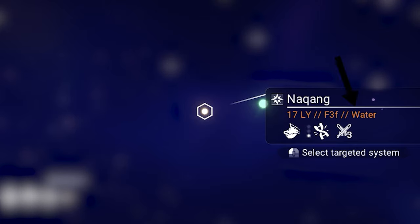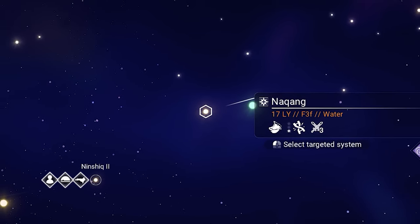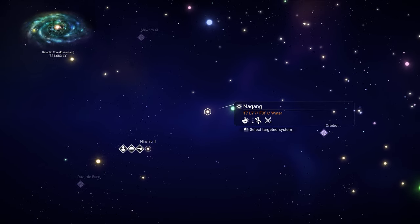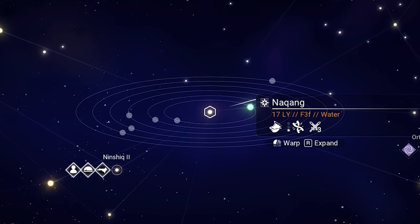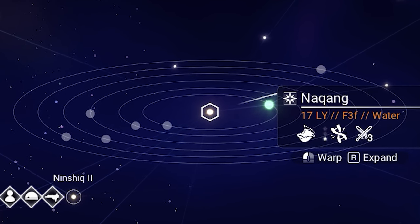You need to look for a number between three to six in the middle of the system code, because if the number is nine or zero, most likely the planets in that system will be too hot or too cold. You also need to look for the system with the highest number of orbits possible.